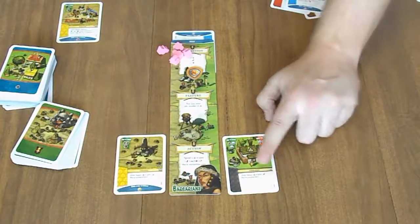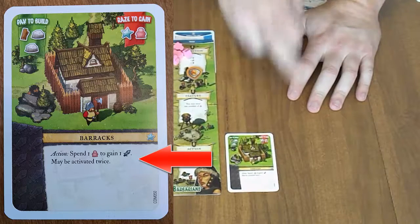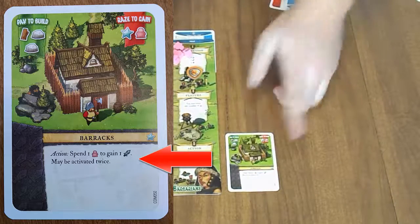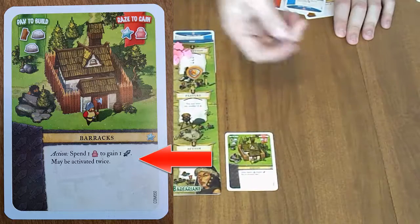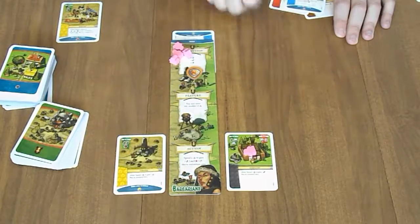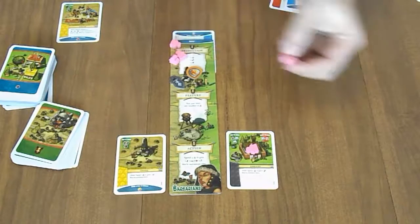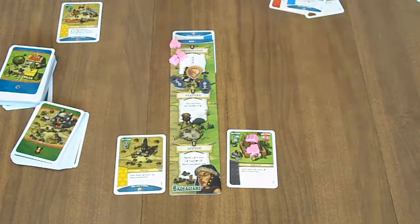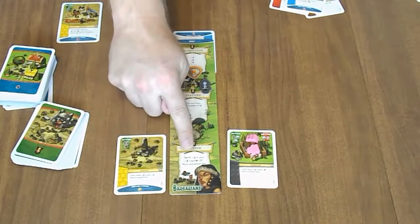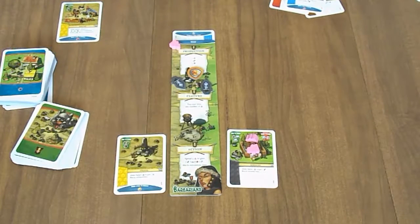Another action you can take is to activate a location that has the word action on it. For example, one card says spend a person to gain a sword, and maybe you can activate it twice. Normally you can only do actions once, but if it says you can do it twice, then you can. You spend the resource by placing it on the card, which indicates you've used it. The last thing you can do, as Mickey said earlier, is spend two people to gain one of those four items — wood, stone, food, or a card.